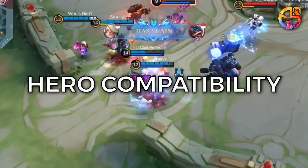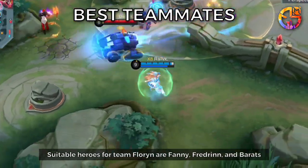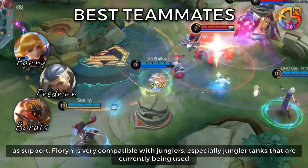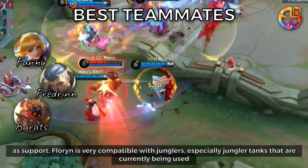Hero Compatibility — Best Teammates: Suitable heroes for Florin's team are Fanny, Fredrin, and Barance. As a support, Florin is very compatible with junglers, especially jungler tanks that are currently being used.